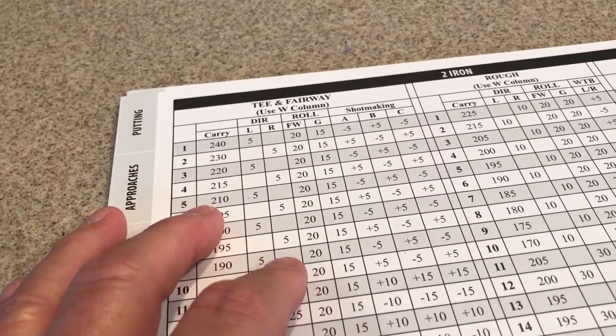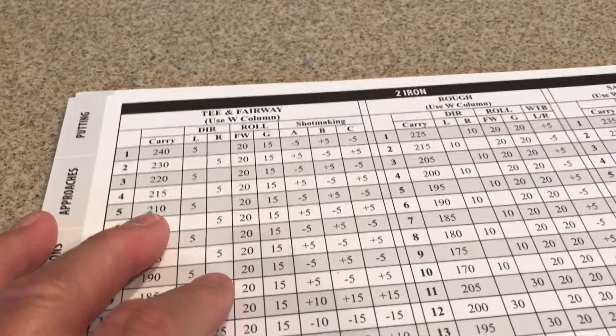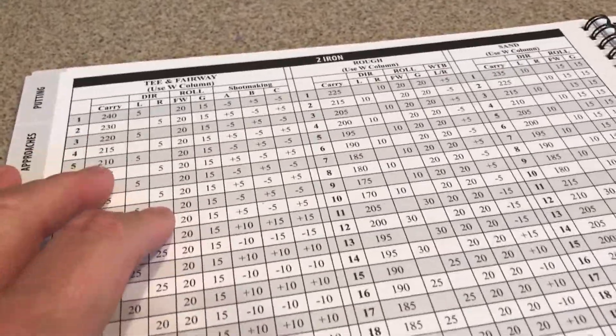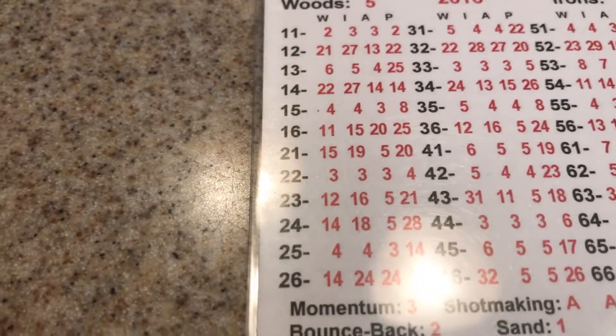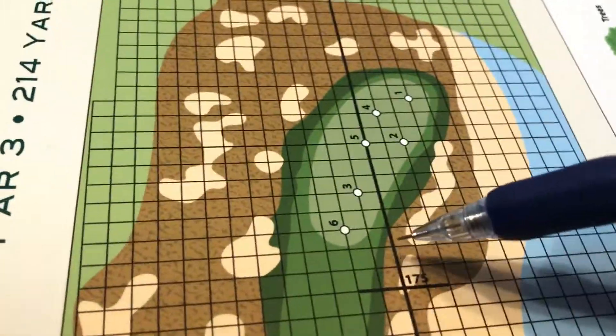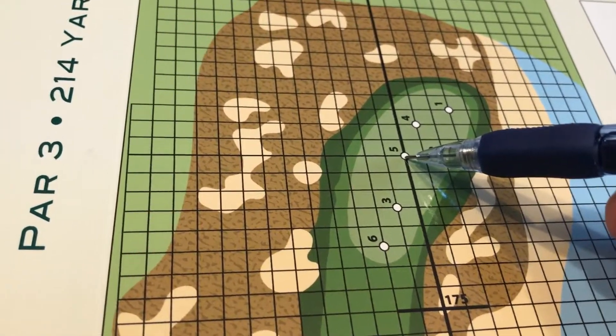Here we go, look at this — this is perfect, but it'd be going left. Roll off. I'm going to work the ball. I don't want to be short here, because I don't want that pitch left or right. I'm going to go with the two iron, and I'm going to work the ball five yards right. Let's see what happens.